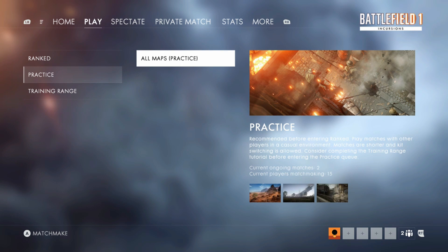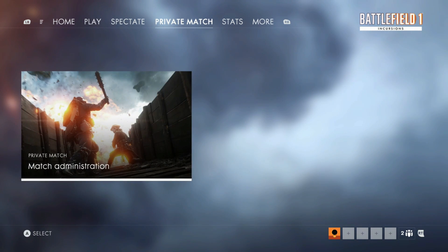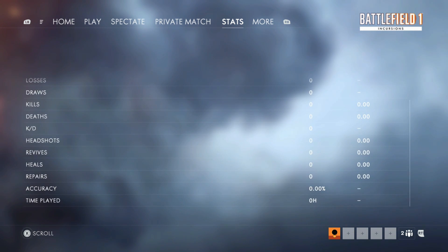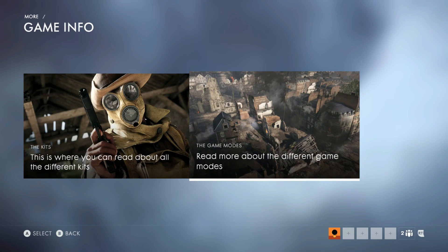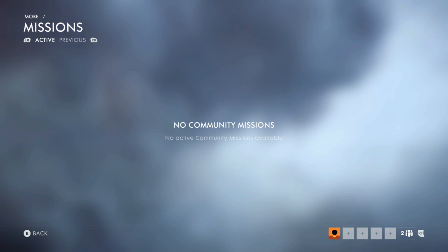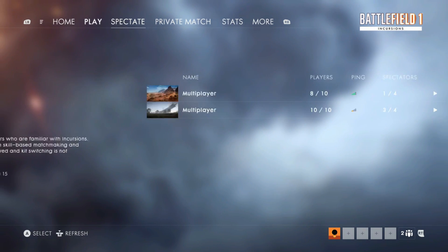You can still play against other players in practice matchmaking. There's also the option to jump into spectator mode, and private matches will be available in the future. DICE has stats readily available once Incursions rolls out. In the More menu you can check out game info, read about the different kits and game modes available, and hopefully new community missions will show up on Incursions as well.